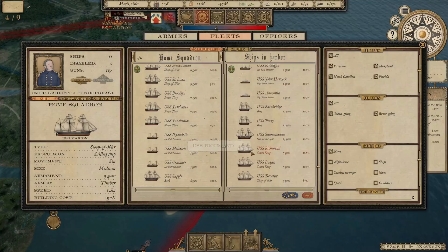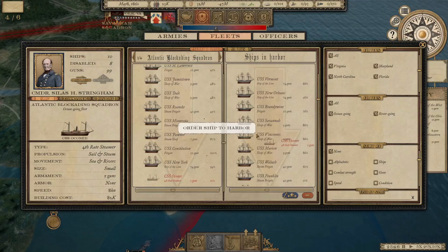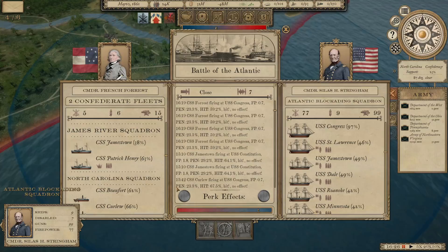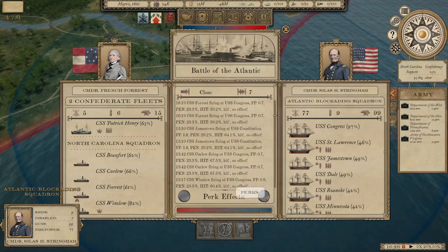The captured ship is in the Atlantic Blockading Squadron — it's the CSS Okine, a fourth-rate steamer. We're going to drop that into our harbor for now until we decide what to do with it. Then — this is new — a screen I have not seen before: we actually get to see what's happening in a major naval combat situation. We can see the James River Squadron and North Carolina Squadron, the condition of each ship, our ships as well, ammunition situation, whether they're in range, penetration hits, and any perk effects happening. This is really, really cool — it's new to the game and I love it.